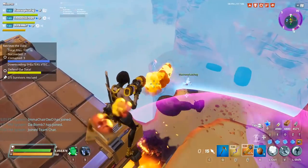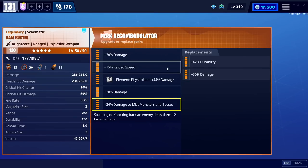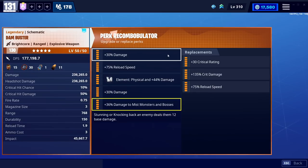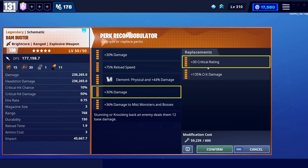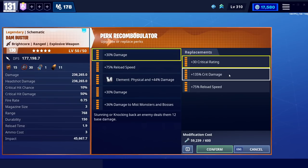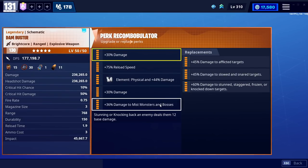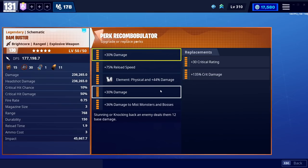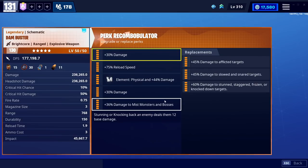I've opted for damage to mist monsters and bosses because that's the preferred way to go — those are the targets that give you the most hassle and where you want extra damage. We're speccing this for damage because you can't really spec it for impact. If you're not trying to kill, double reload is fine. If you're going to run a crit build, you'll want crit rating and crit damage. Double crit damage with reload is kind of the way to go if you're rocking out with the Dam Buster.